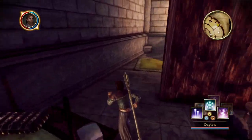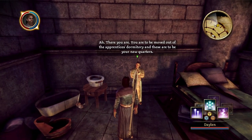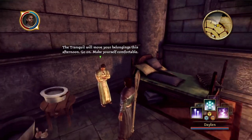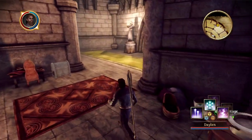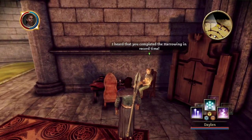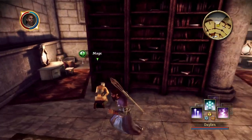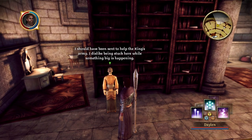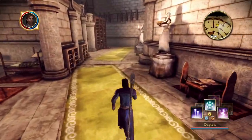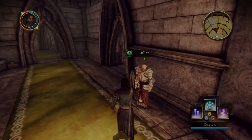There you are. You are to be moved out of the Apprentice dormitory and these are to be your new quarters. The Tranquil will move your belongings this afternoon — go on, make yourself comfortable. Not a bad little room, though no privacy. I heard you completed the harrowing in record time. — I did not hear that, but that's good — I'm a fast boy. I should have been sent to help the King's Army — I dislike being stuck here while something big is happening.